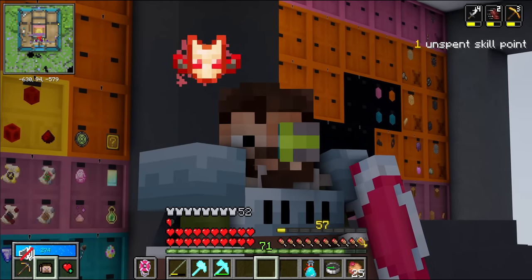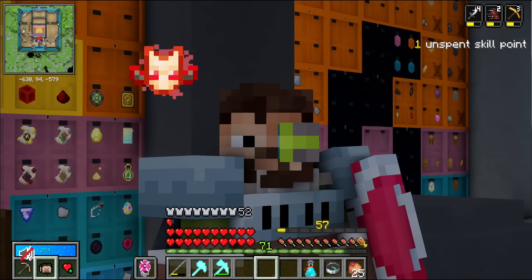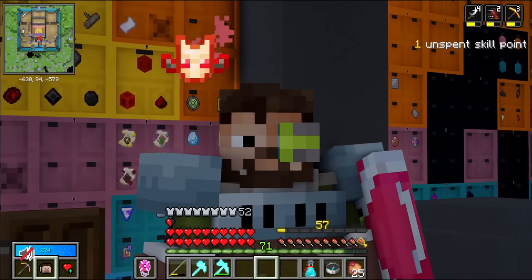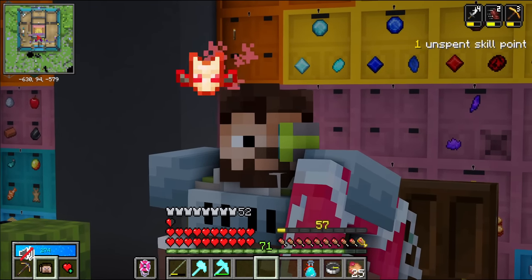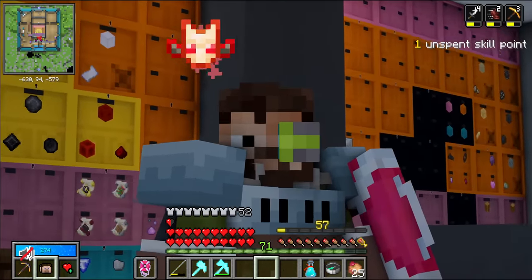Mega Sugarcane Farm, Flying Bamboo Machine of Doom, Creeper Factory, Crushing Wither Skeleton Machine, Raid Farm, Bart, Cobblestone Generators, Stone Generators, Witch Farms, 10,000 Diamond Counters.